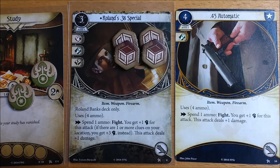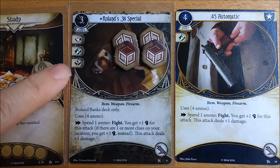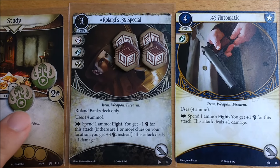Roland's bonus card is his 38th Special. It functions identically to the .45 Automatic except it costs one less resource and has two additional icons — a combat icon and a wild. It also gives you an extra bonus to your combat value in a fight test if there are clues at your location.